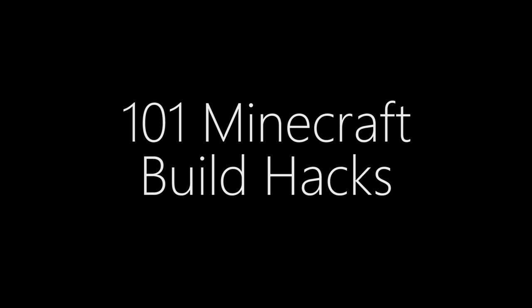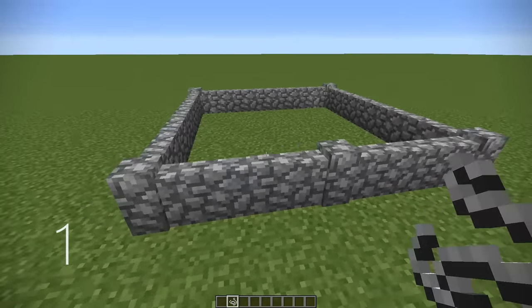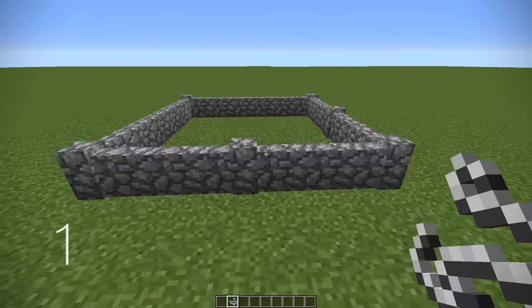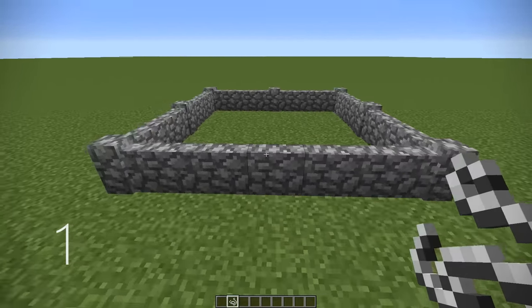101 Minecraft Build Hacks. Sorry if you know any of these. Number 1, you can use string on top of a cobblestone wall at any point in the length of it to create a pillar, meaning you can create some pretty cool patterns for your animal pens.